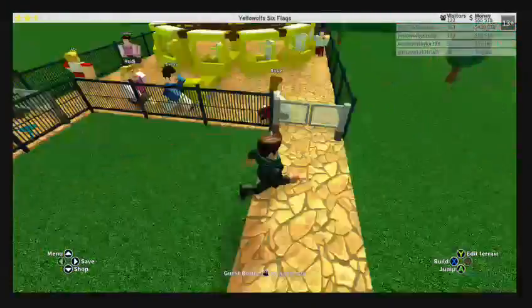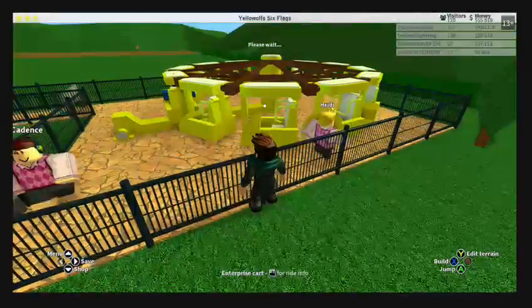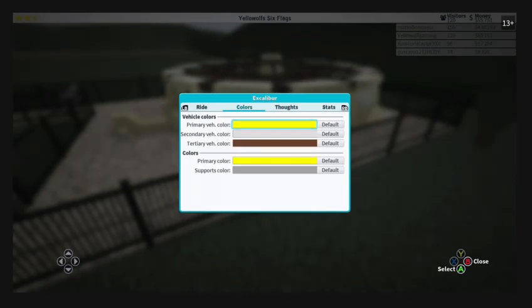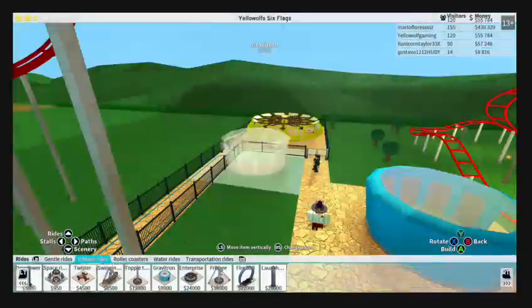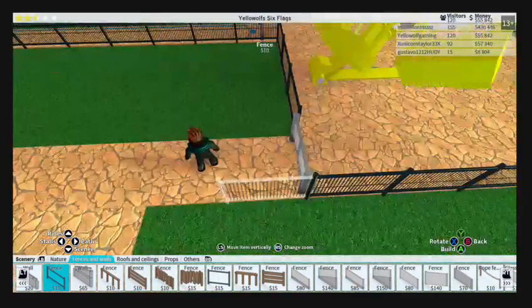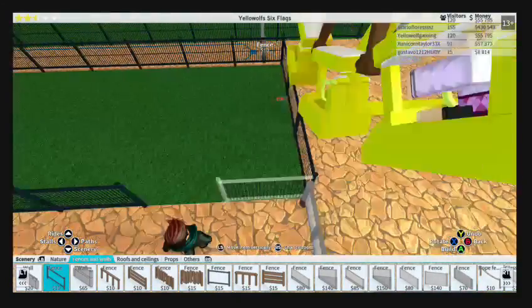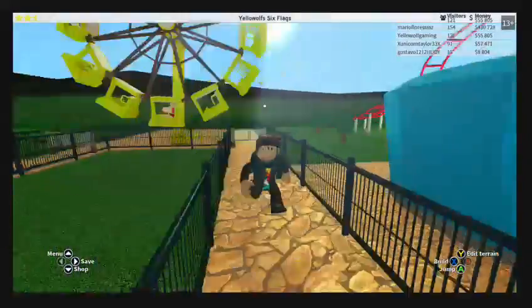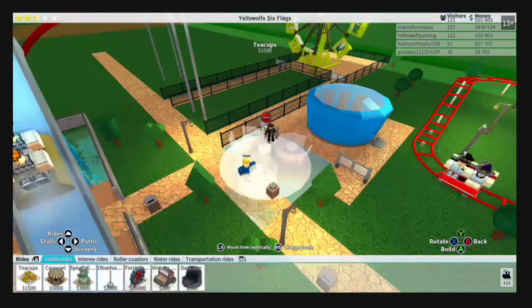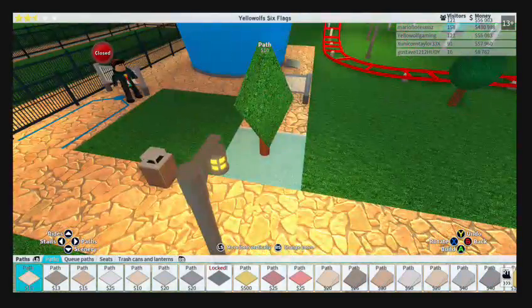Yeah this thing does not get a great rating on nausea. I don't know if the ratings will go up or down on that thing, but oh well. Let's put a fence down here so the gravitation room does not collide with the exit. Now let's continue working on the gravitation room - paths, queue paths, and normal path.